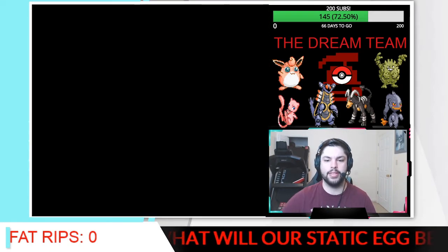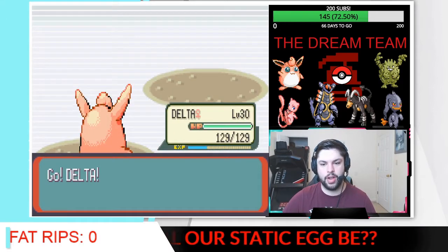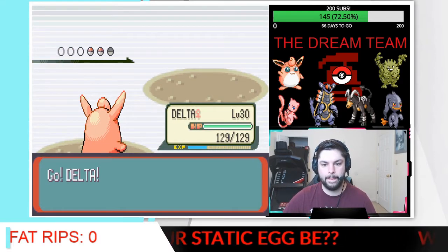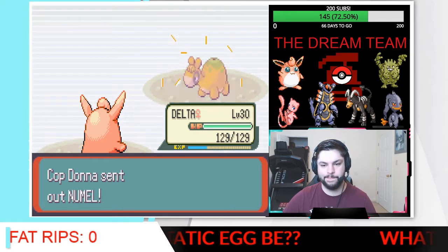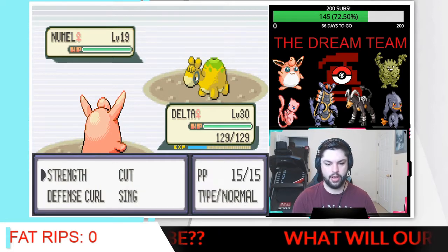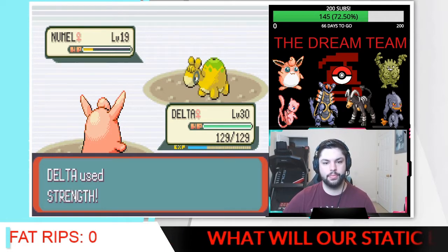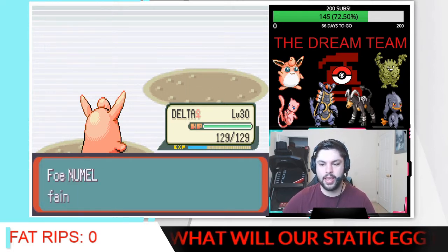Numel — we'll bring in Delta. I don't think Numel is Rock-type; I'm pretty sure it's just Ground and Fire. I know it's definitely Fire, and I'm also pretty sure it's Ground. We're just going to go for Strength here and do a lot of damage. The one-hit KO! Delta's looking good.